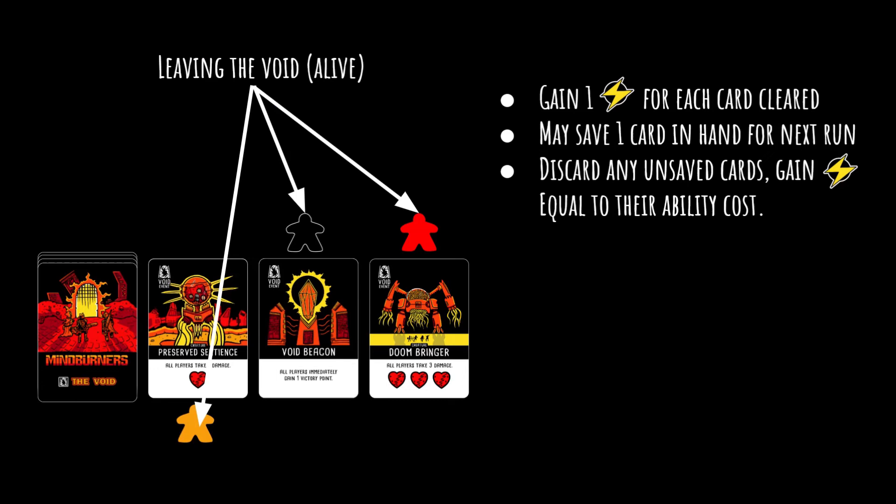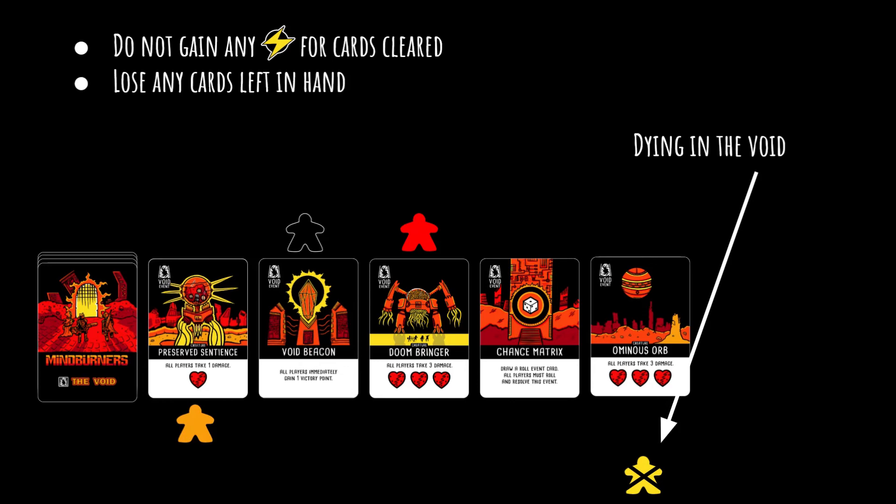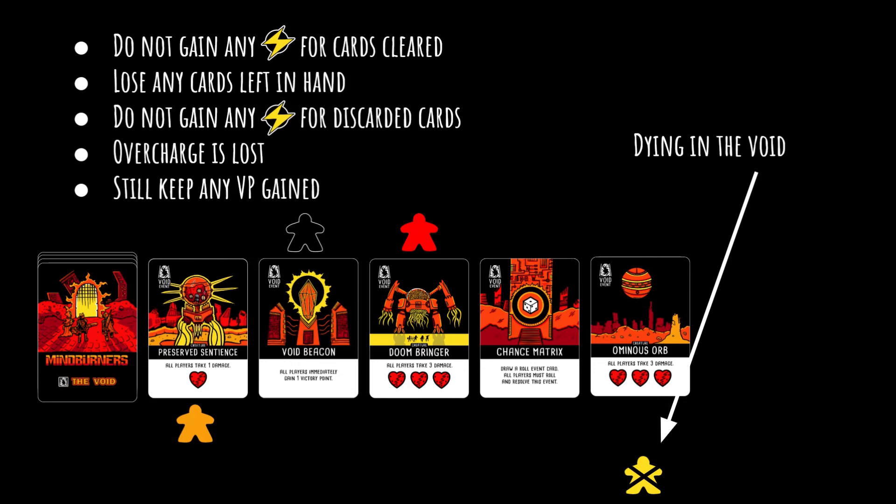But what about dying in the void? Any player whose hit points drop to zero dies, and their body rematerializes outside of the void unless they can play an ability to prevent damage or somehow remain alive. When a player dies and death cannot be prevented, immediately remove their token from the void. They do not gain any stored energy for that run, must discard any remaining ability cards, and those discarded cards also do not grant additional stored energy. Overcharge is also removed when you die. But there is some good news — you do keep any victory points you've accumulated during that run, even if you die.